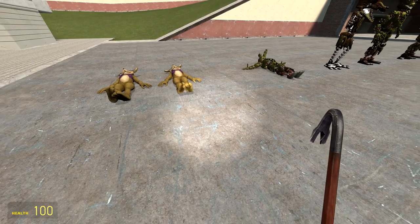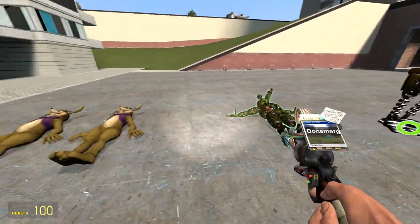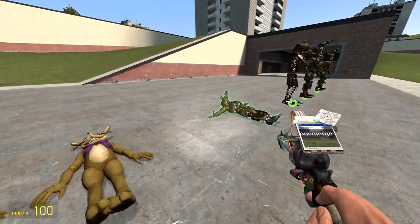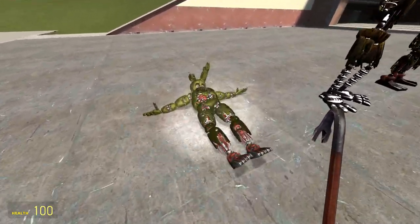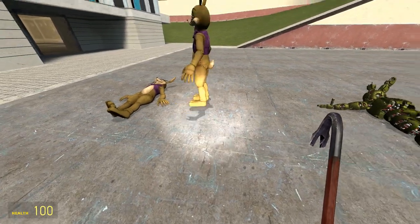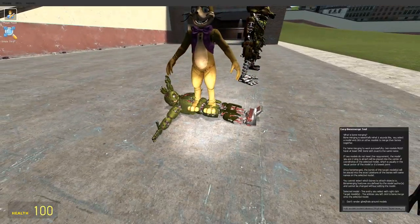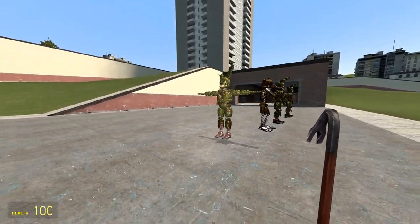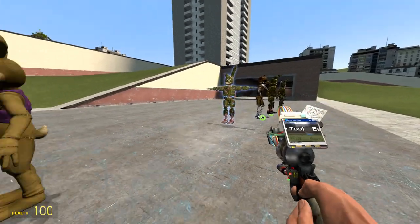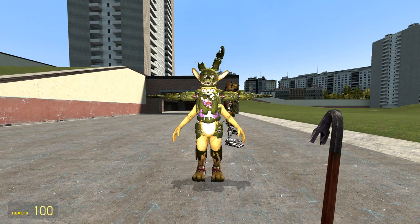We're back, and now I'm going to see if this will work. The Bone Merge Tool — holy moly, this is so different. No, it won't work, they don't have the same bone structure. I wonder how he got this to be a ragdoll and an effect all in one. What if I make it animatable? That's not gonna work either. Whoa, it actually disappears — okay, trying something else.